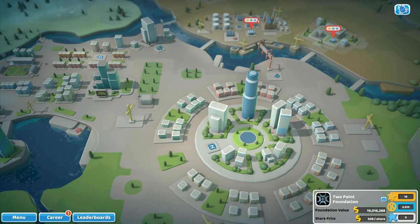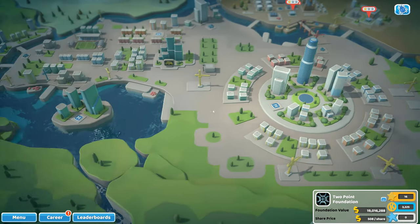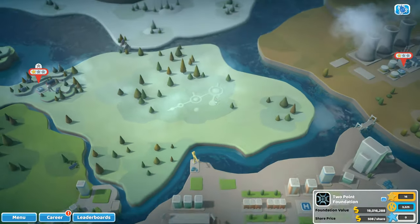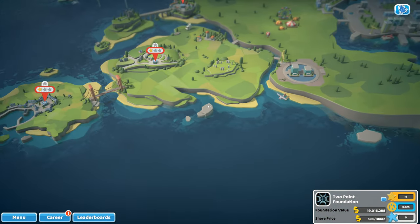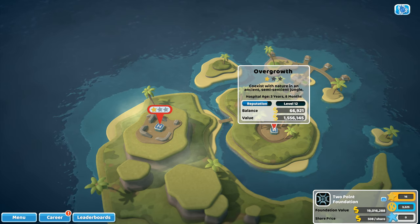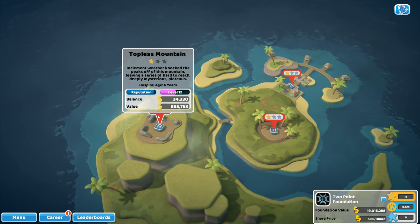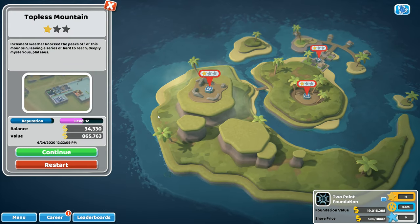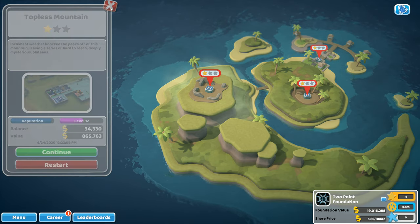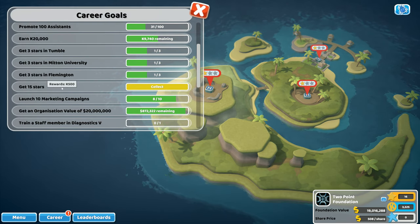We've done one star on every hospital. I thought these here would be hospitals we had to do, but they're not — that's not a thing we end up doing. There's a DLC for the alien stuff I haven't got, so I won't worry about that. I was originally going to take Overgrowth up to three stars, but I've been really enjoying Topless Mountain where patients come in large waves, so that's the one I'd like to take up to three stars.